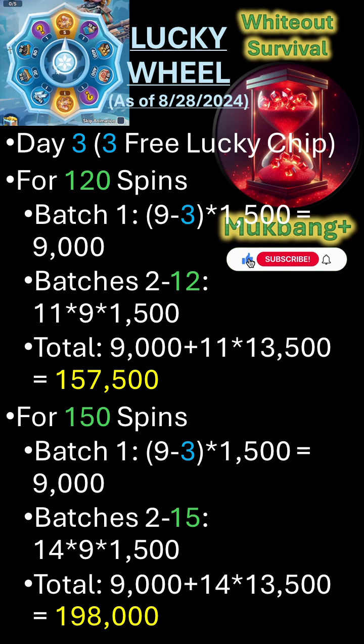There are some online guides saying it will cost 175,500 gems to complete 117 spins on the Lucky Wheel with 3 free spins throughout the event to get to a total of 120 spins. However, this is inaccurate as it does not take into consideration the 10% discount per batch of 10 spins, where only 9 Lucky Chips are needed for 10 spins. It is accurate if you press the Lucky Wheel single spin 120 times. I will show you why in this video.